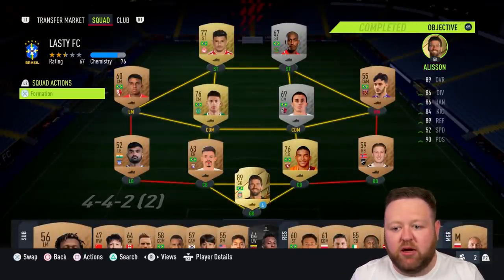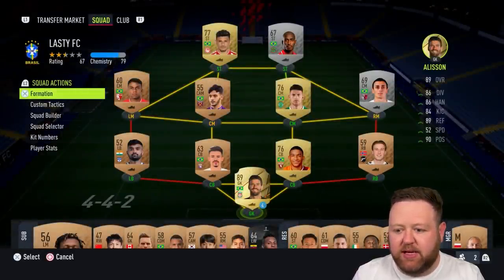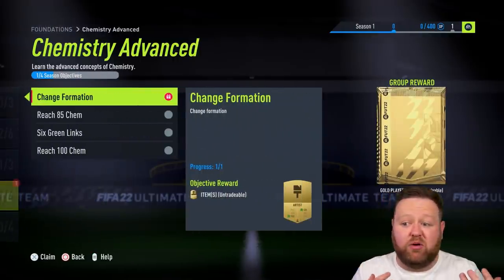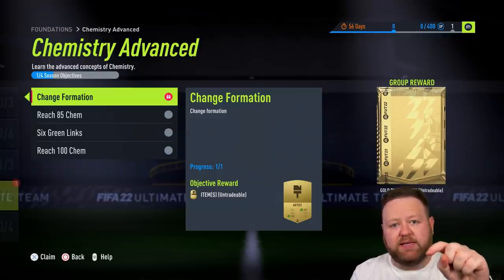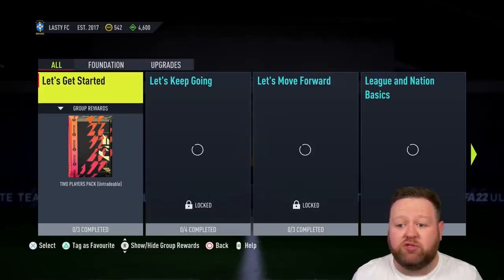I changed formation here and then changed straight back again — and what do I get for doing that? I head back into the objectives and claim my reward. I ended up getting an artist chemistry style. It might not be useful at all, but the stuff you'll get from this — unless it's coins — is going to be untradeable, so you're not going to get much from it.